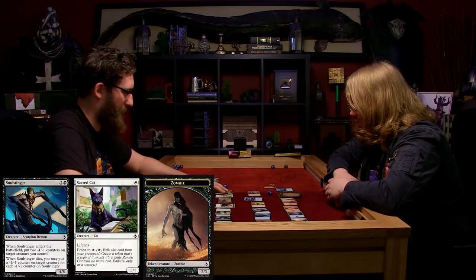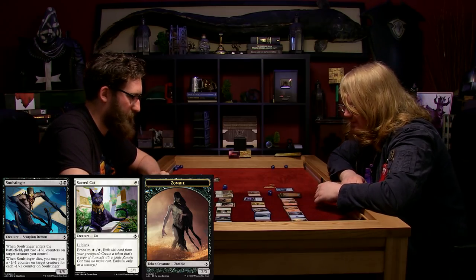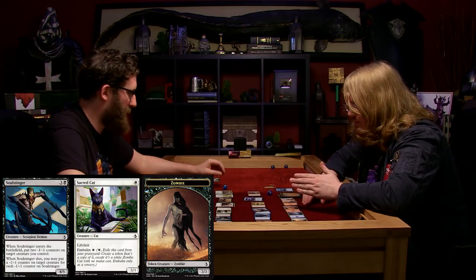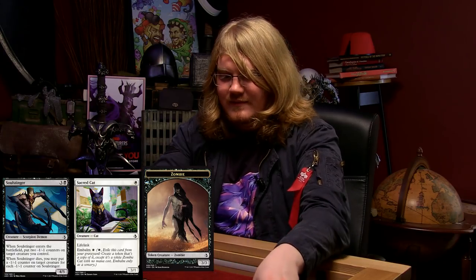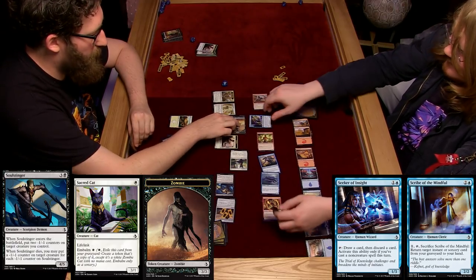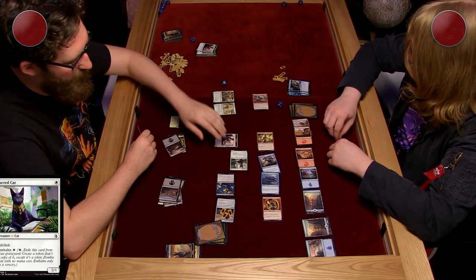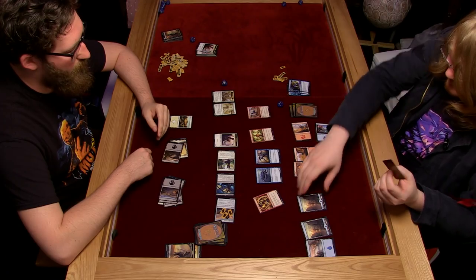So this flying zombie is a 4-5 - I would die if I took all that damage. I'll let the cat go through. I'll block the zombie with the 2-2 and block your big guy with my 1-3. These both die, and the cat deals one damage to you and I gain one life. So you're on one life counting... one, two, three.